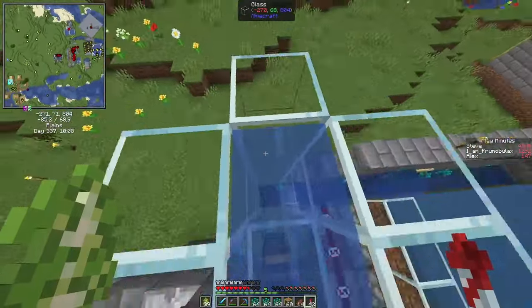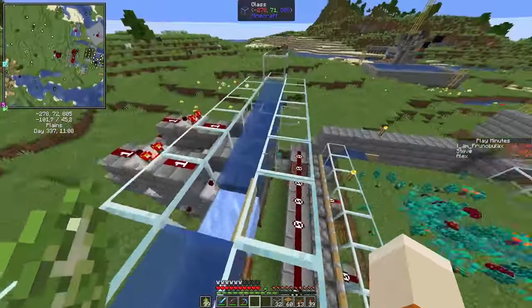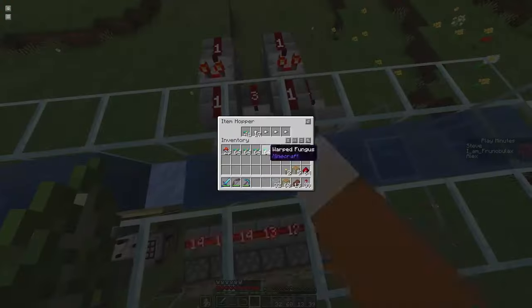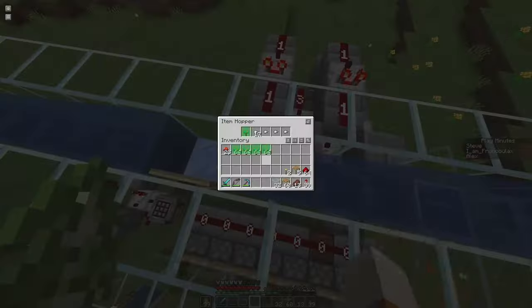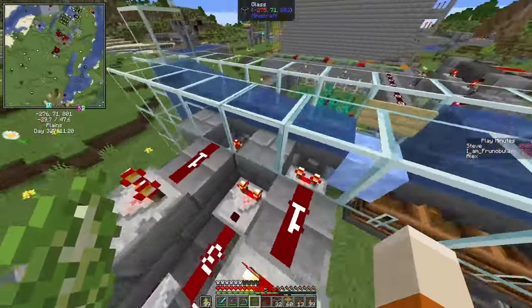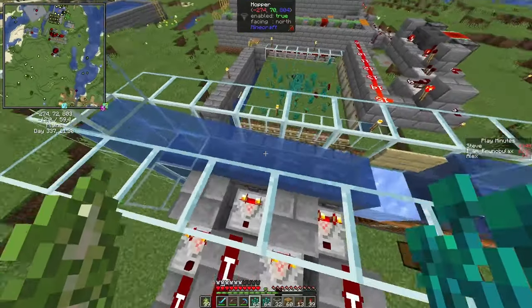We get a soul sand elevator. We have two filters each for the crimson fungi and the warped fungi — our AB configuration filter. These filters, the way they are configured, can pick up 62 items at a time.